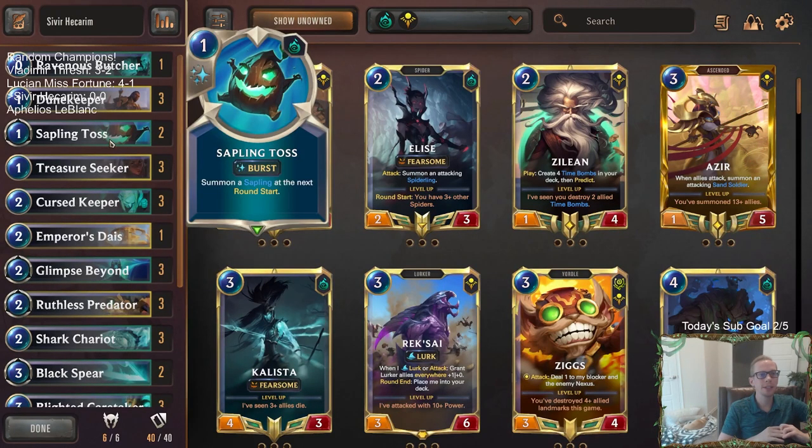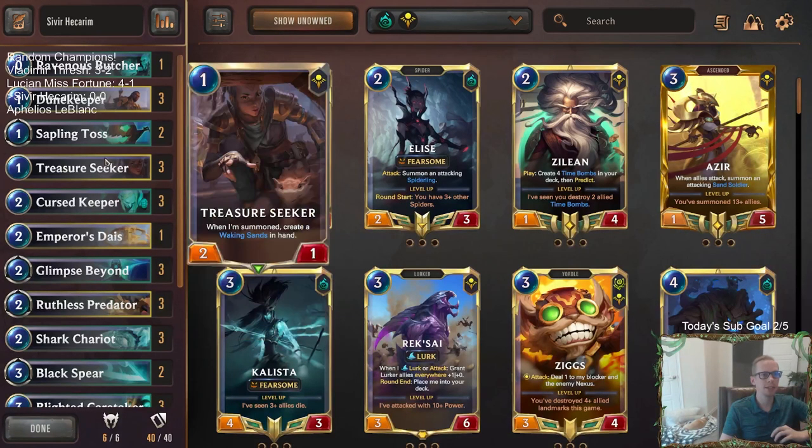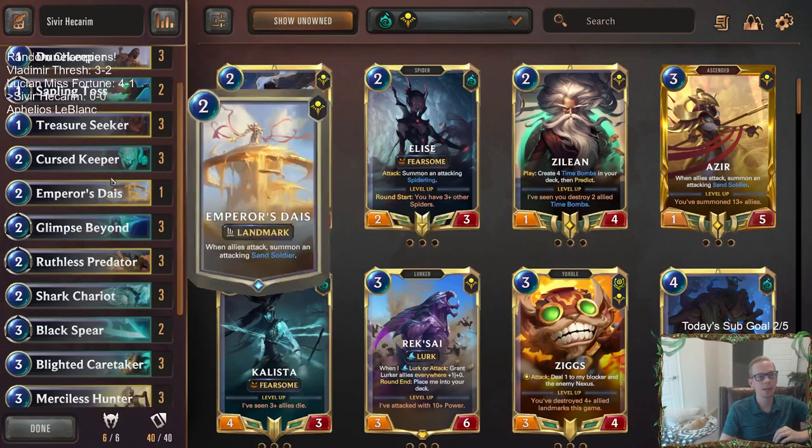I also like Sapling Toss. I think this is an underrated card. It's only 1 mana, you get your 2-1 challenger sapling at round start. But what this allows you to do is it gives you the ephemeral round start that lets you open attack. Because a lot of times with an aggressive deck you want to open attack. This card allows you to open attack and bring sharks into play after your open attack. So does Emperor's Dice — we're going to have a couple of those sapling tosses.